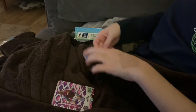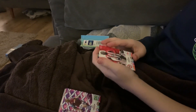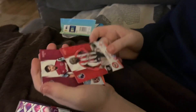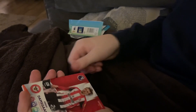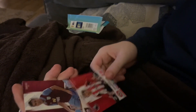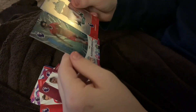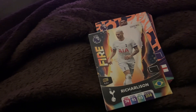Final pack — I feel like it's blue, should I stop? Okay. We have got Josh Da Silva, Lucas Paquetá, Michael Damsgård, Jack Cork, Liverpool badge, and finally Trent Alexander-Arnold — power precision. That's the end guys, make sure to like and subscribe, peace out.